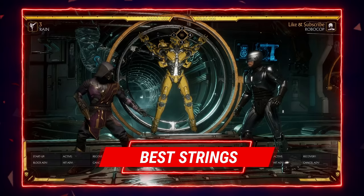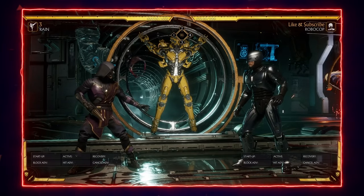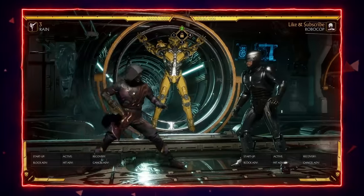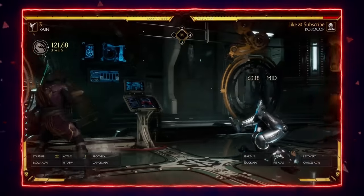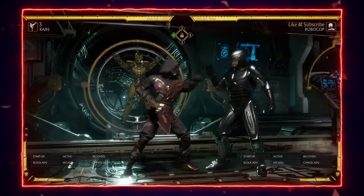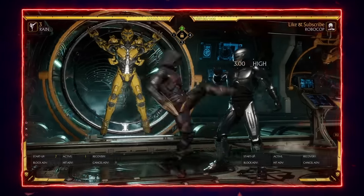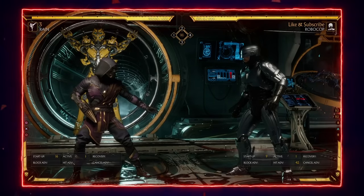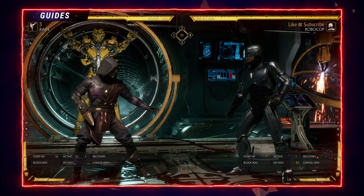There are three strings that will cover your core game plan with Rain, and those are the ones starting from the jab attack: 1-3-3, 1-3-4, and back 1-2. Now, 1-3-3's last attack is high, so it can be ducked and you can be punished by your opponent. And 1-3-4 is an overhead, but it can be flawless blocked as well. So in any situation, if your opponent makes a hard read, you're gonna get hit. You have to use it very carefully.